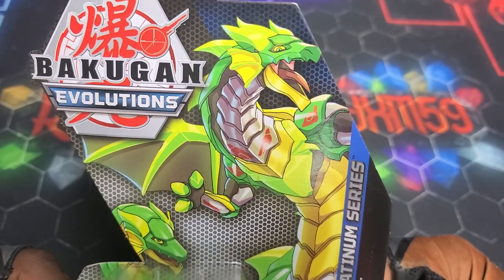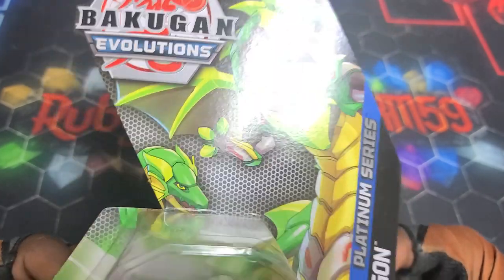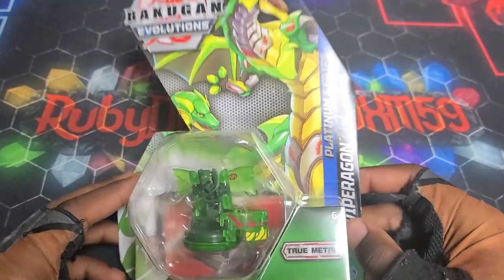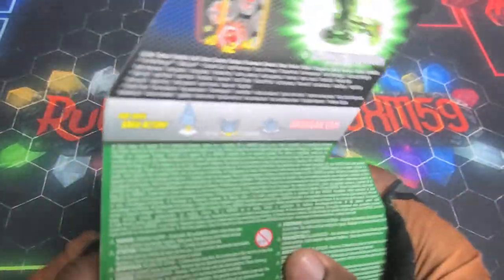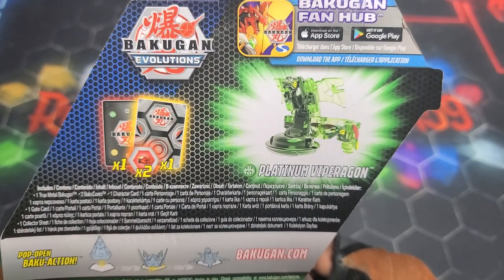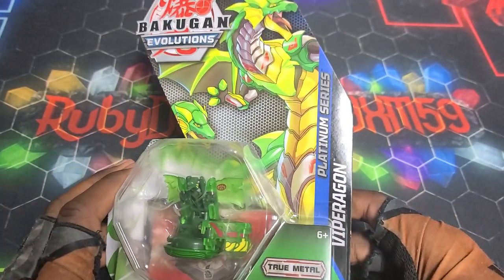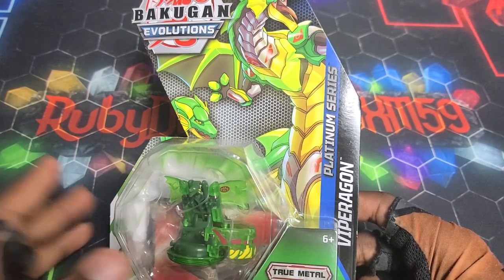Yeah, so we got Vipuragon right there, looking sick. You got the big time dragon head right there, and then the viper head at the end — it looks really really sick dude, and that bottom part is a huge chunk of metal, holy crap. We got the gate card, the character card, and two cores. They didn't normally come with cores before, but they put them in with these ones — I don't mind it because it's extra cores. Without further ado, let's get into it.